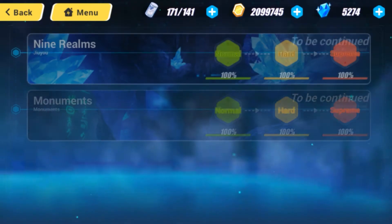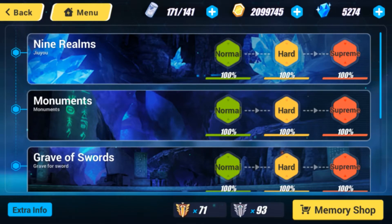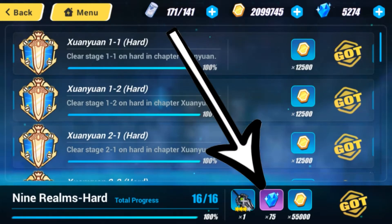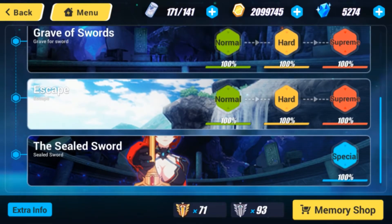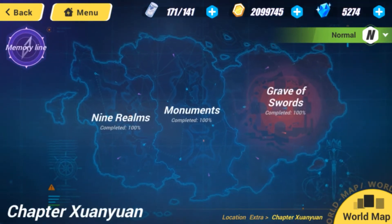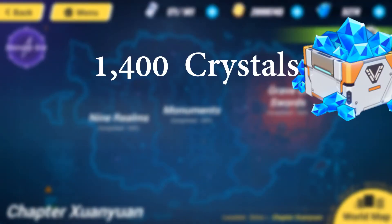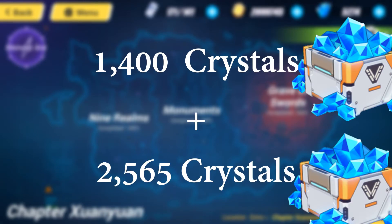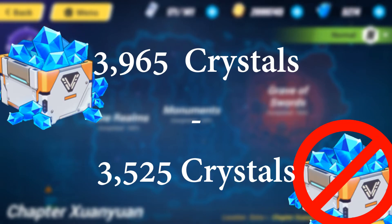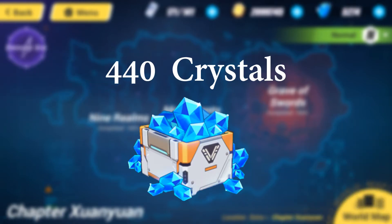In addition, we get more from memory line. For each area we completely clear, we get 50 for normal, 75 for hard, and 150 for supreme. Completing the sealed sword also gives us another 300. So in total, memory line gives us 1,400 crystals. Add that to the 2,565 crystals from clearing stages, and you get a grand total of 3,965 crystals. Take your total cost away from that amount, and we still get 440 in profit.